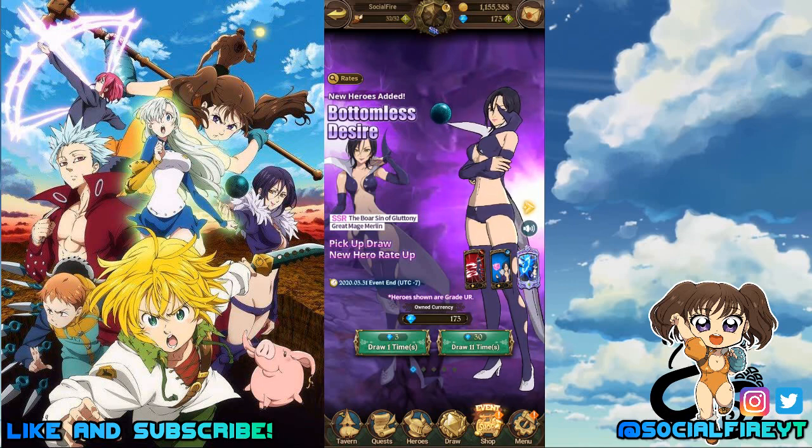Green Merlin is arguably better, so I could really use her on my global account. My previous JP summons were actually pretty lucky recently — I summoned on the step-up banner for the new Arthur and it went very well. I got quite a few SSRs, so I'm hoping that luck will translate over here. On global it hasn't been the same, but I'm hoping that'll change today. I have about 173 gems.